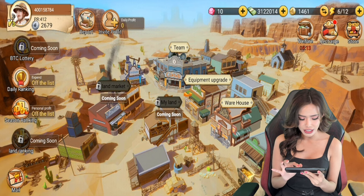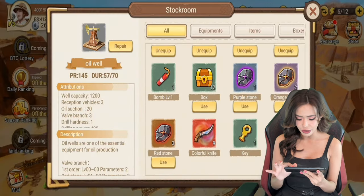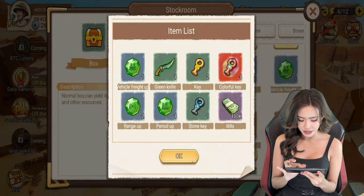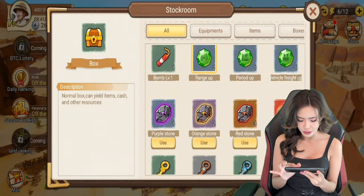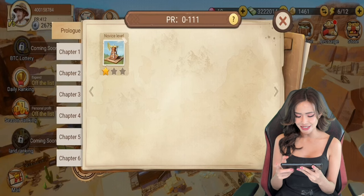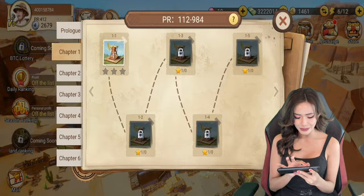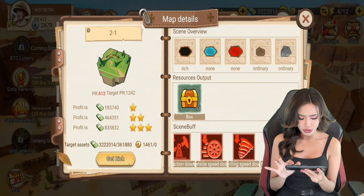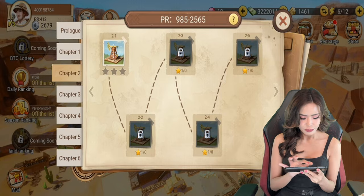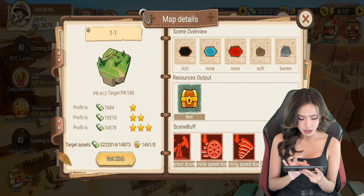Now that we're ready, all we're going to do is double-check if we've equipped everything. Let's use some of our boxes to get items we can use in-game. We have one bomb we can use later. Let's finally get into a game — all we have to do is hit that Get Rich button. I'm going to choose Chapter 101, with a target PR of 1242. Let's start with Chapter 101.